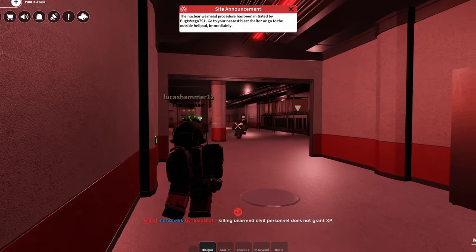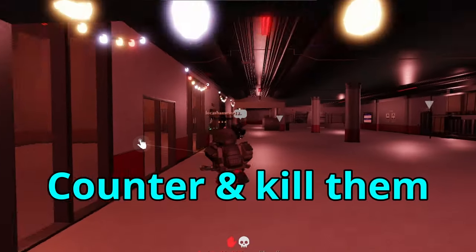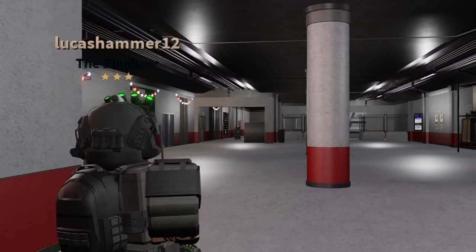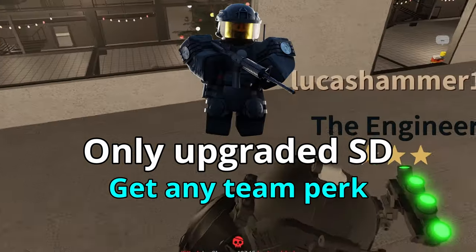Let's quickly go over these 3 different teams, discuss them, and see what advantages they have — then learn how to counter and kill them. Starting with SD, SD doesn't have any team perk that will immediately and directly harm you, and only upgraded SD get any team perk.